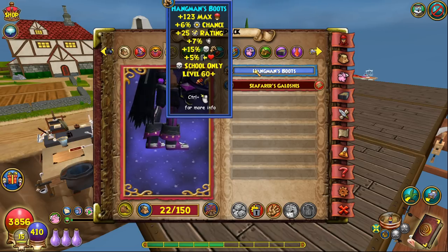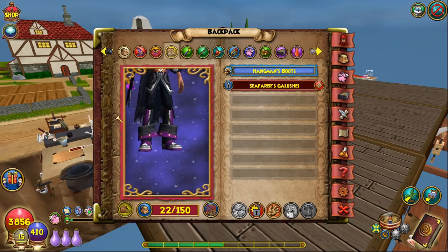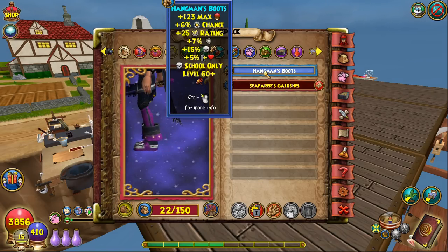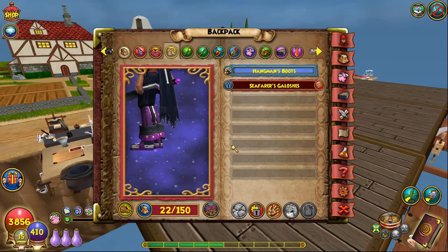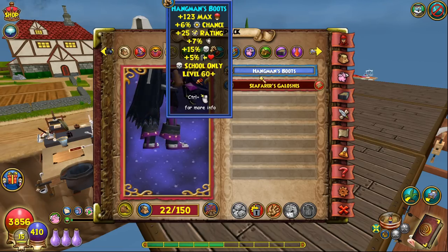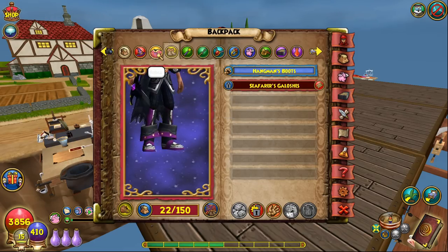For boots, I'm using the Hangman's Boots. There is a better alternative that requires the crown shop, but I wasn't lucky enough to get them with my free trivia crowns. The Hangman's Boots give more damage than any crafted boots you'll use until Darkmoor. They give a good amount of health, power pip, block rating, damage, resist, and incoming healing — all-around great stats on the full Hangman set.